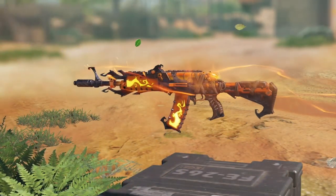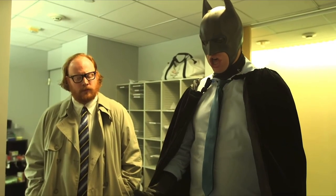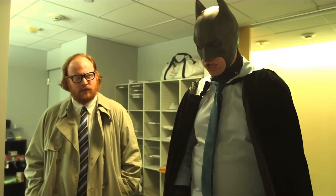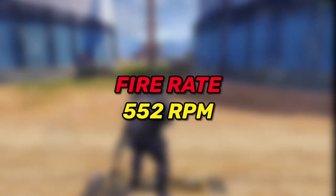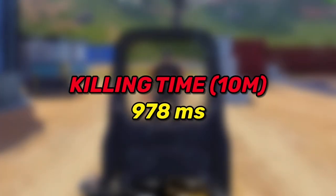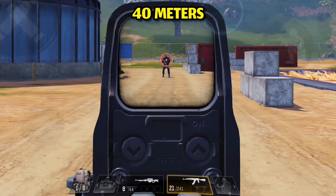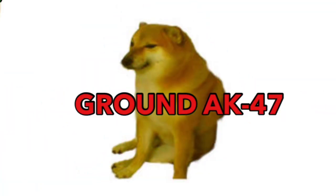Many of you will be shocked to hear this, but I placed the AK47 at number 8. This gun without a gunsmith build is like Batman without his mind — yes, he can still fight, but without his gadgets he won't survive. The AK47 has a fire rate of 552 rounds per minute, and at 10 meters range it deals 33 damage, killing the enemy within 978 milliseconds. At 40 meters the damage drops to 23, so it kills within 1.41 seconds.